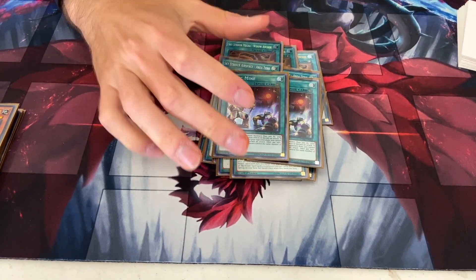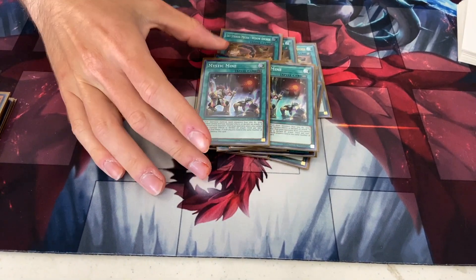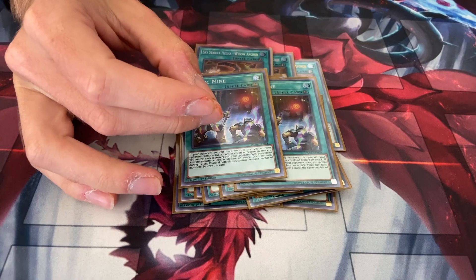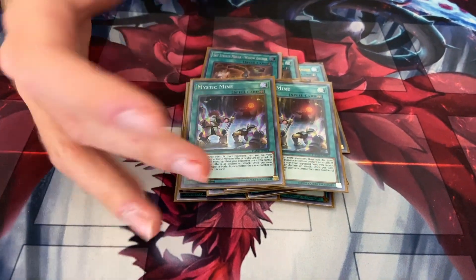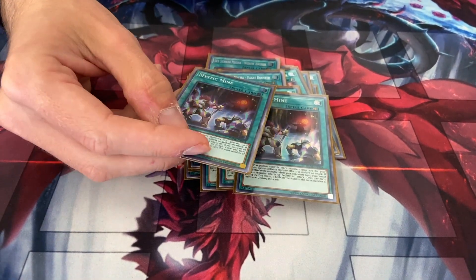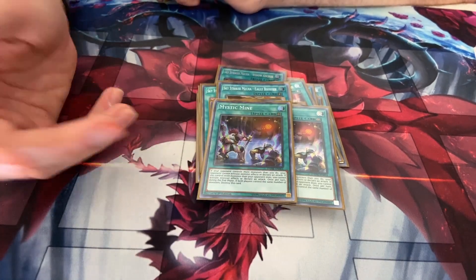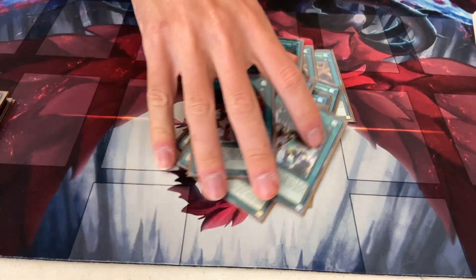Next is Mystic Mine — the best Sky Striker card. As long as hard combo decks exist like Dragon Link or Infernoble Knights, I will always play Mystic Mine in any deck that allows it. If you don't have a lot you can do on your turn, you slap this down and stall out the game until you get all your pieces, and then you activate Area Zero to get rid of it.